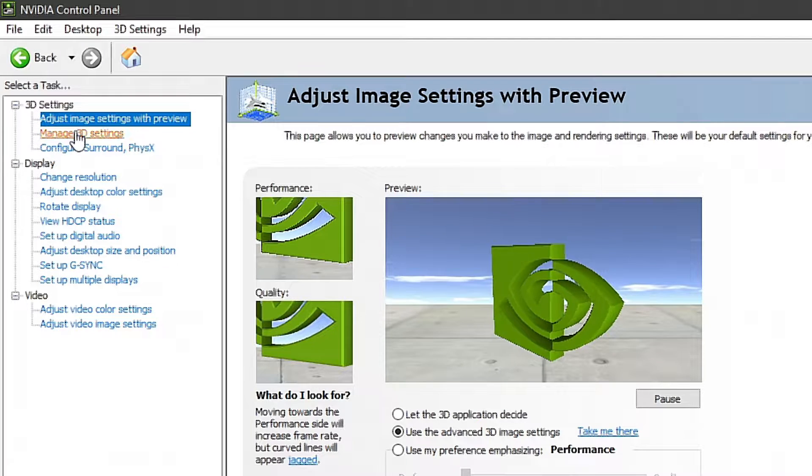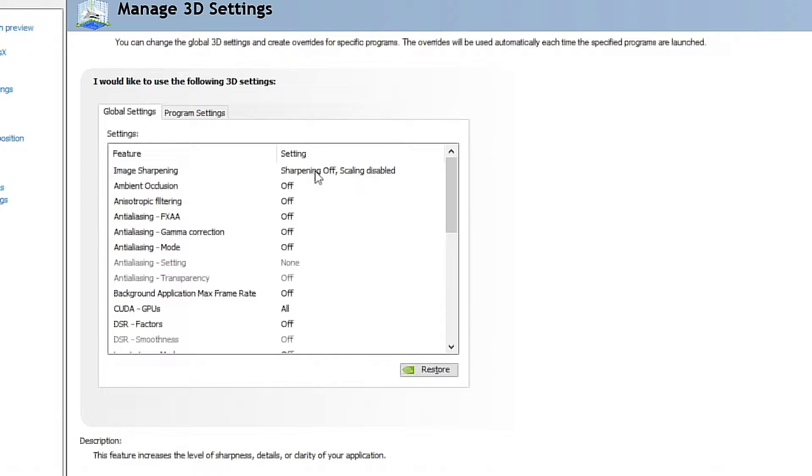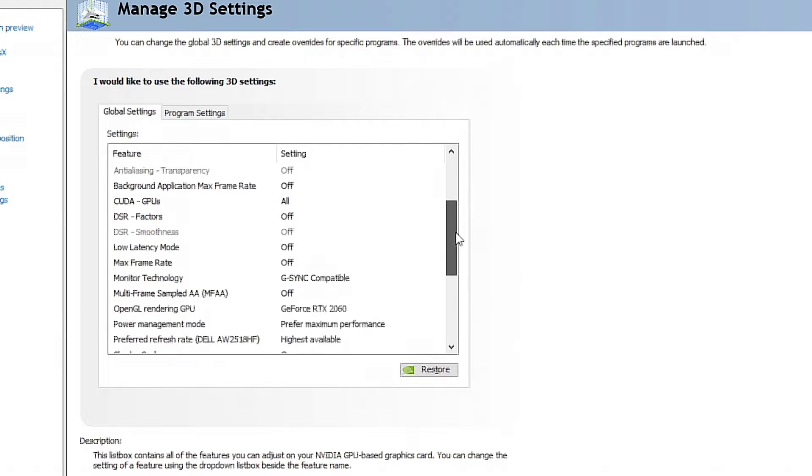Go to 'Manage 3D Settings' — this is where all of the FPS boosts are going to come from. You're going to get a huge FPS boost by copying these settings. You want to turn Image Sharpening off, and basically scroll through and turn all of these off.